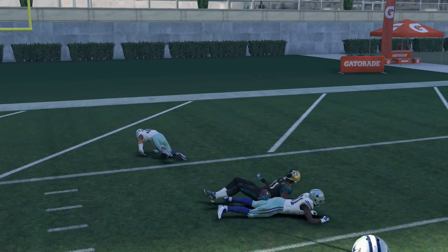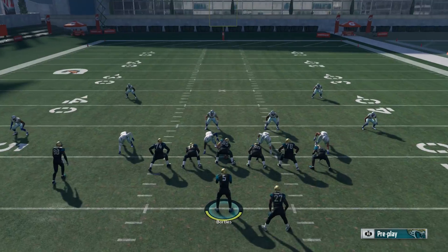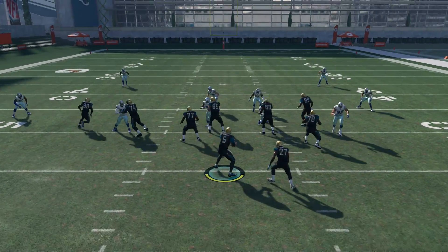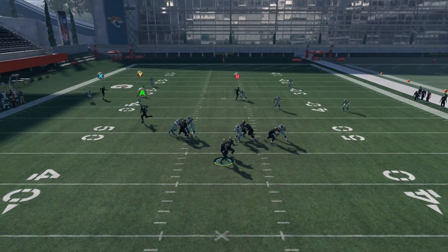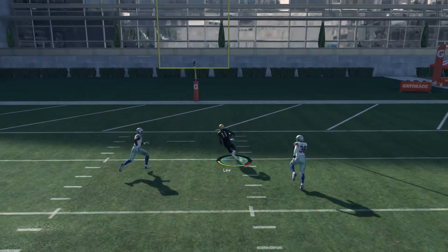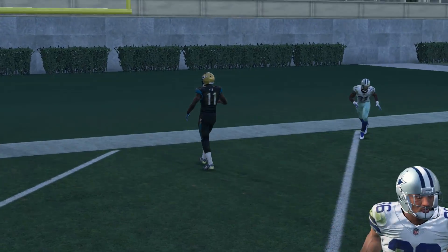There's a little bit of timing involved but you do have a good two-second window to throw it. So again, put the extra square receiver on a fade - that's all you have to do. You can put the tight end on a drag if you want a bailout option. You can see it's pretty much instant touchdowns or at least 40 or 50 yards at a time.